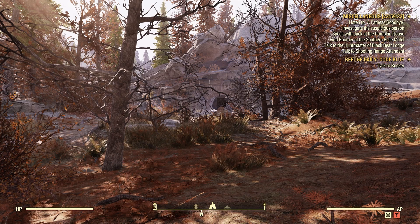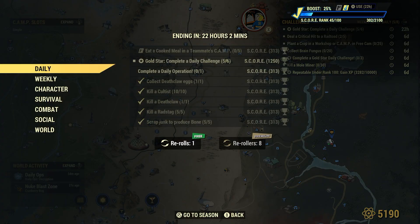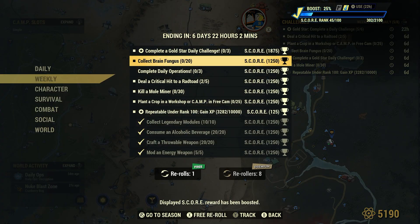Welcome to Fallout 76. This is Jim. Once in a while we'll get a weekly — Collect Brain Fungus, 20 to 1000 score. It's showing 1250 for me because I'm using a booster right now which gives me 25% more.